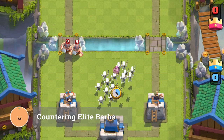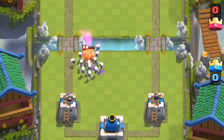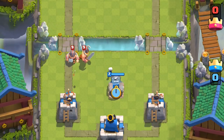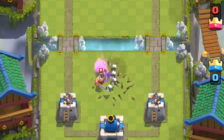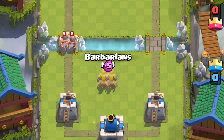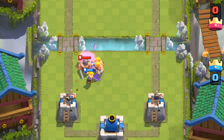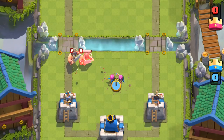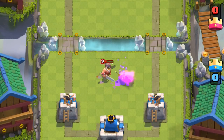If your opponent rushes you with Elite Barbs, as long as they don't have the Log or Zap, your Skeleton Army can easily distract them. Elite Barbarians can move very fast, but they're still gonna attack as slow as regular Barbarians. Tombstone can shut them down really easily, especially with the Skeletons that it spawns. Regular Barbarians overall have a bit more health and total damage — because of this, they're also effective at sweeping up Elite Barbarians. Archers can tank two swings each, and if timed properly, pulling them to the center with Archers can completely eliminate them.